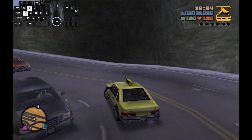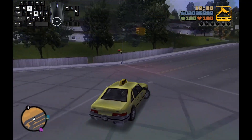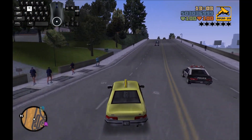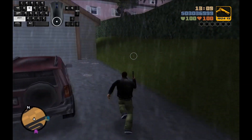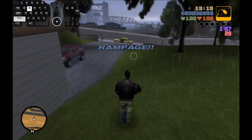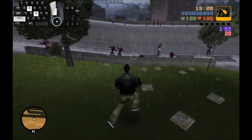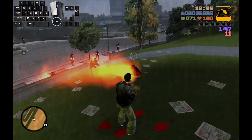Since we have 7 to get through and they are spread out quite a bit around the map, I am going to speed up this video a little bit just to get through it faster. Our first rampage is to kill 20 Colombians with a flamethrower, but they are armed with uzis and can kill you very quickly. Just try to keep your range, hit quickly and sweep across them, and you should be able to make it through.